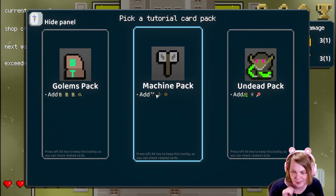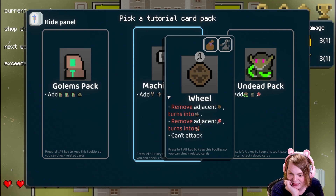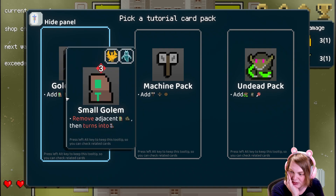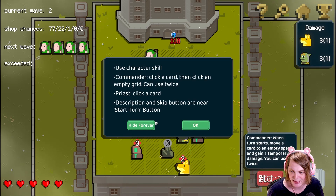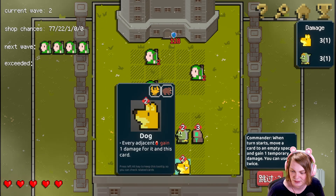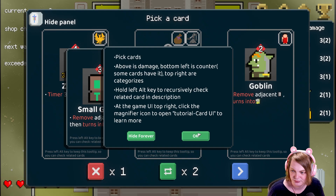All right, so we could do undead pack, or we should maybe do this one. Removes adjacent and turns them into golems. I'm gonna go with the golem pack. Start my turn, use character skill — command your card, then click on empty. All right. Commander. Pick cards.